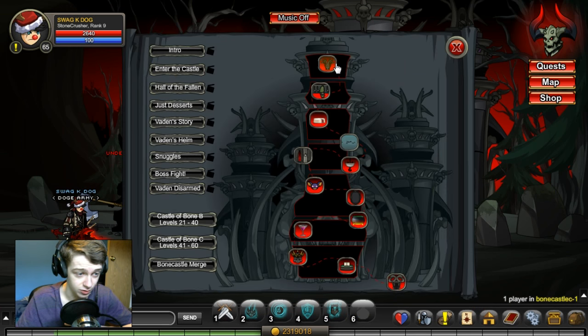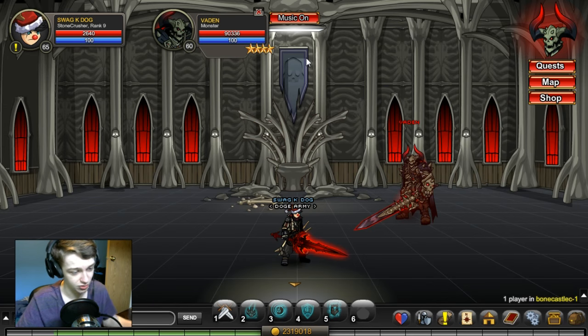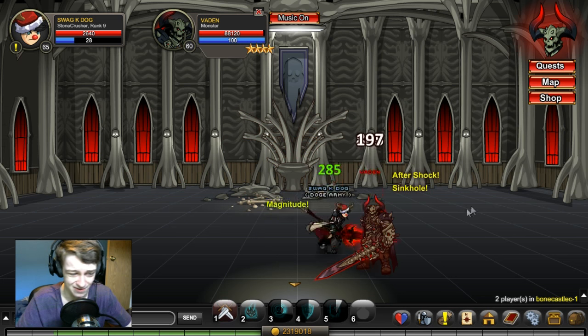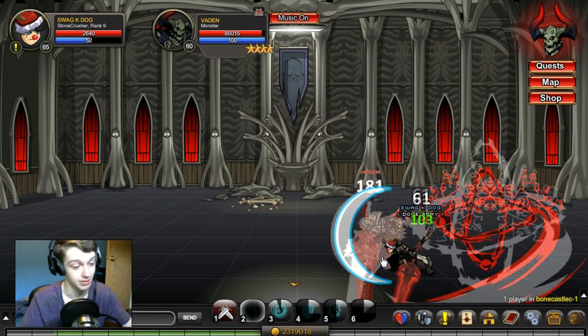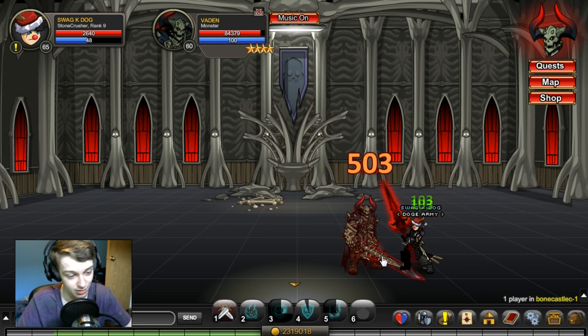You can use your map to go right to the boss — you don't have to walk there. If you kill Vaden, which I will do here to show you, it is a 100% drop chance. I killed him like five or six times and got it every single time, so it might be like 90% — I'm not sure — but every time I did it I got a token.